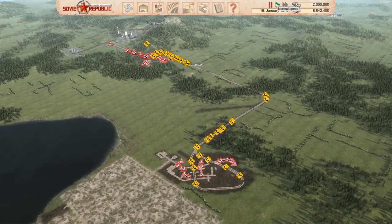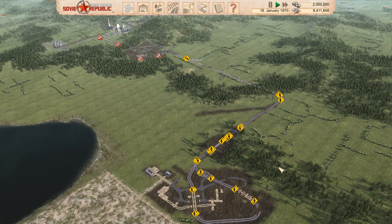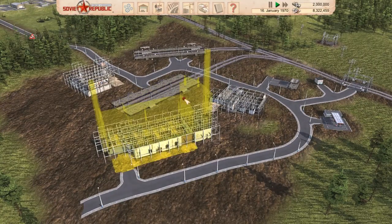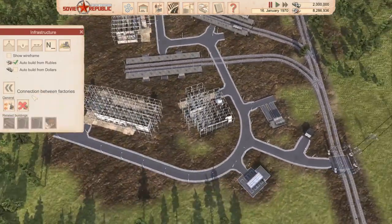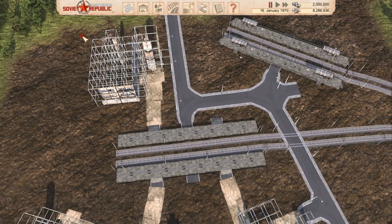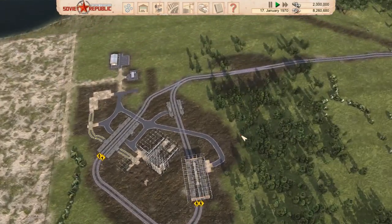Ladies and gentlemen, let's go ahead and let everything get built out over here. The roads are being constructed, the rail network is being constructed, we have our train depot and everything getting built up. This is quite nice action. Let's see the situation over here - bus platforms done, gas station done, train warehouse platform both done. We need to tell the blueprinted buildings to actually build using rubles. Same goes for our storage here - just use the rubles.